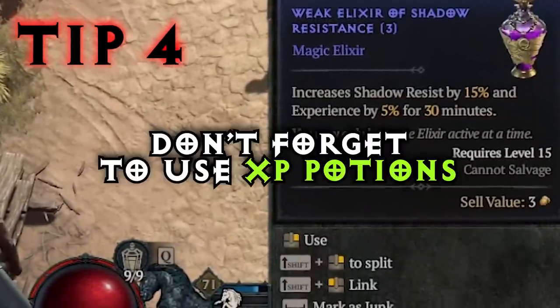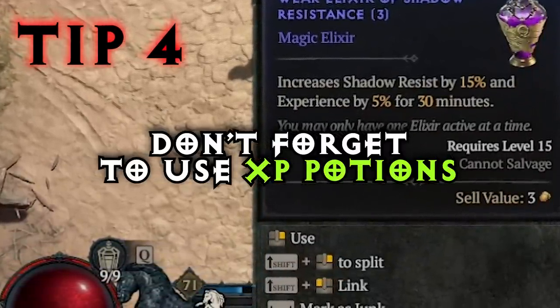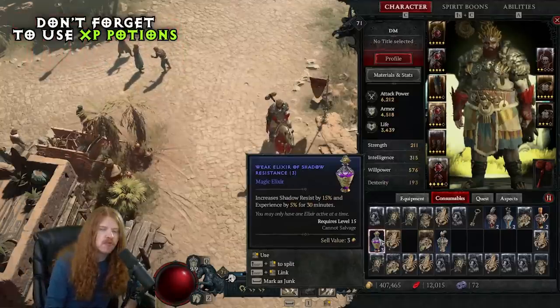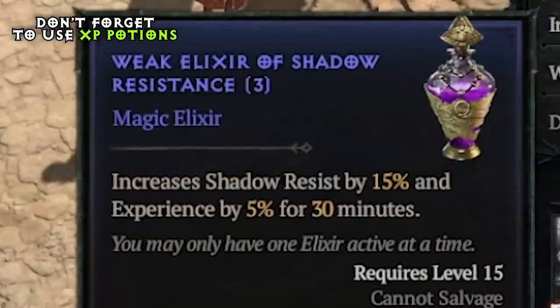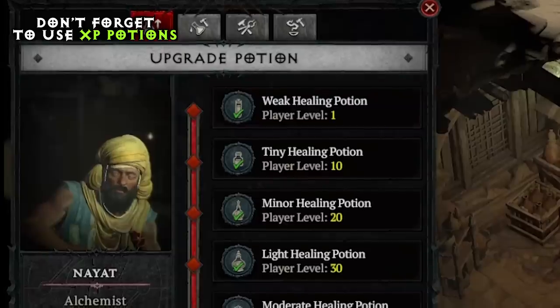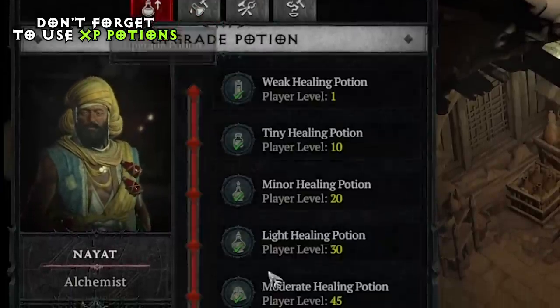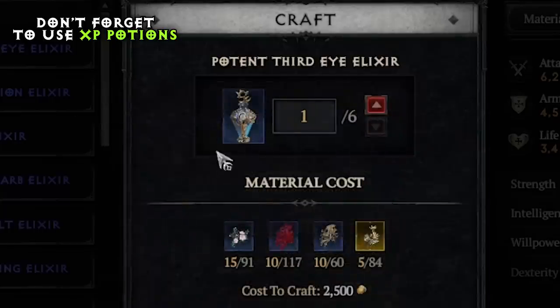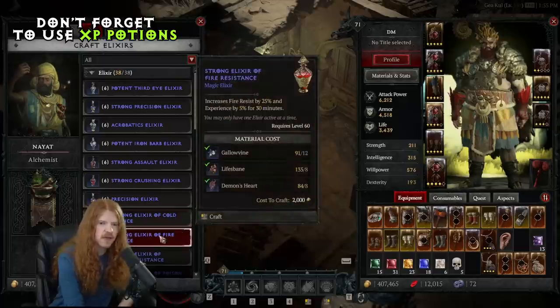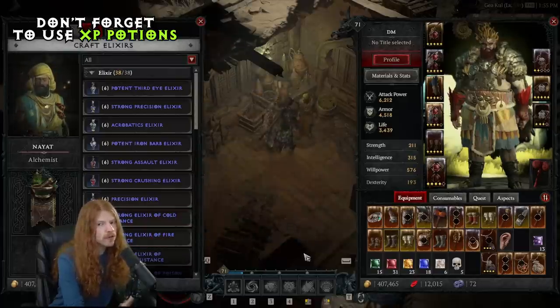Number four: don't forget to use your potions when you're turning in experience bounties. If you're about to do a quest, kill a huge pack of mobs, or run a dungeon, use your potion. It gives you 5% increased experience for 30 minutes. You can craft these potions at an alchemist — not only can you upgrade your potions there, but you can also craft elixirs with various bonuses. It's very important if you're trying to min-max your experience gains. Five percent is small, but over the length of the game it will be significant.